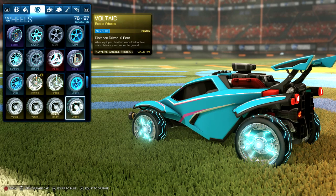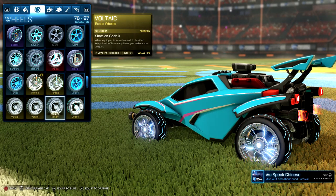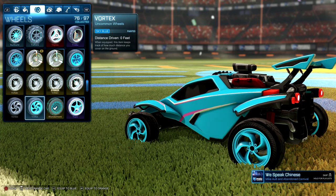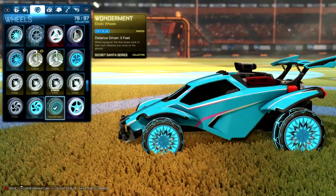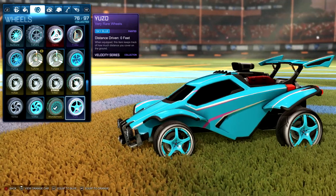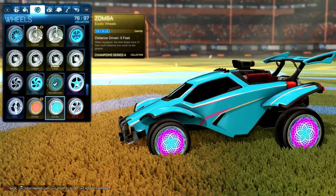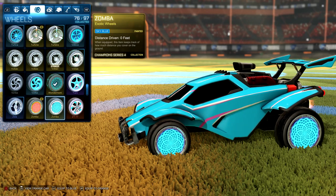Voltaic wheels — you can see the original color over here, a little bit more cobalt-y on the original color. Vortex wheels. Wonderments. Yuzos. Zombas. And you can't forget the Zetas, but I'd rather look at the Zombas. The Turbines are awesome in sky blue — they got that bright blue glow to them.